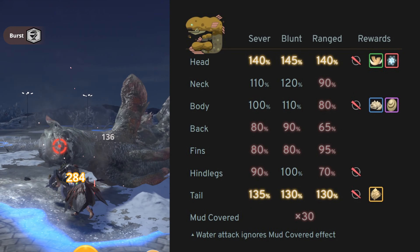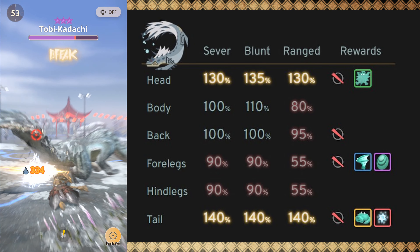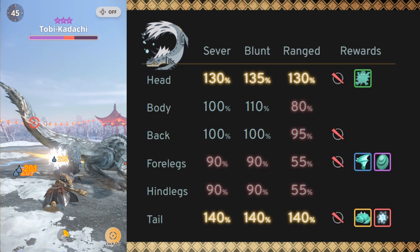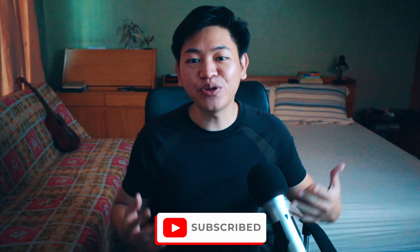For Jiros, Jura, and Banbaro, target their heads. For Toby, target the tail. So those are two ways you can increase your odds of getting Wyvern Gem Shards: break specific parts on monsters that can drop Wyvern Gem Shards, and increase the spawn rates of 8-star monsters by unlocking 9-star monsters. To do all that, you will need the right builds, so be sure to check out the linked video where I give you 5 meta builds you can use to farm for Wyvern Gem Shards. That's it for now — thanks for watching, and I'll see you in the next one.